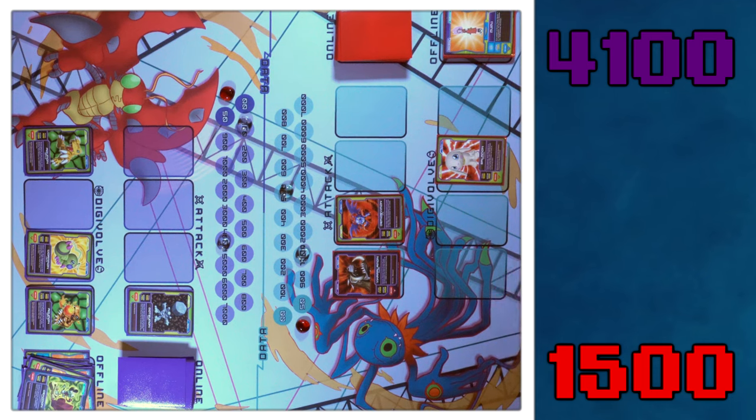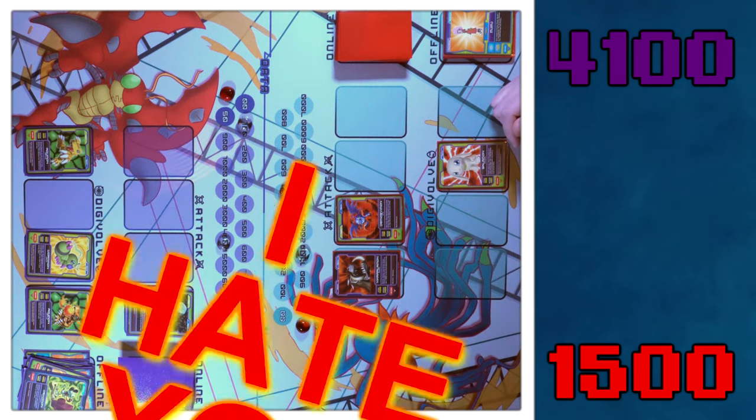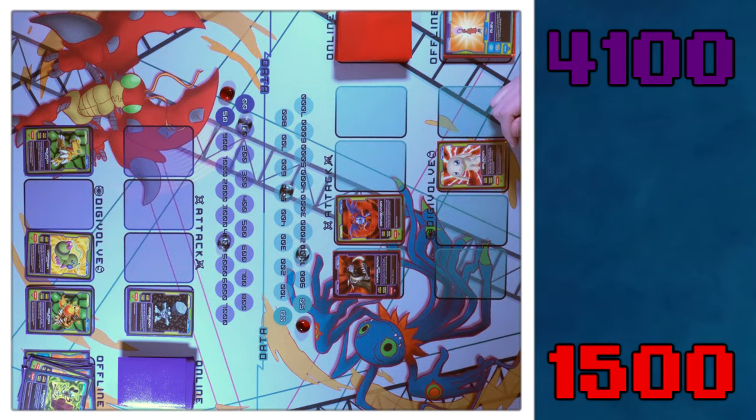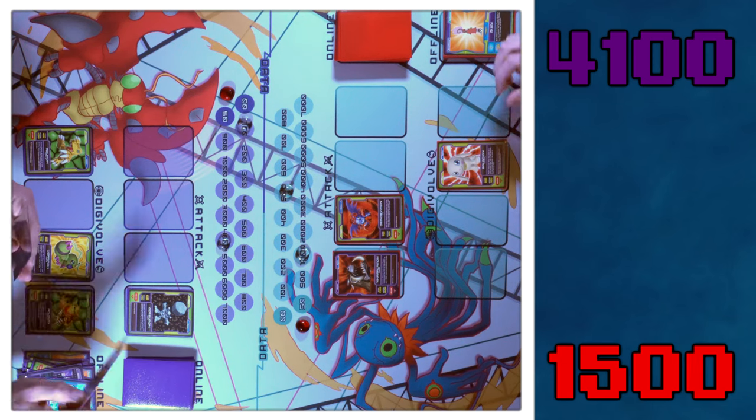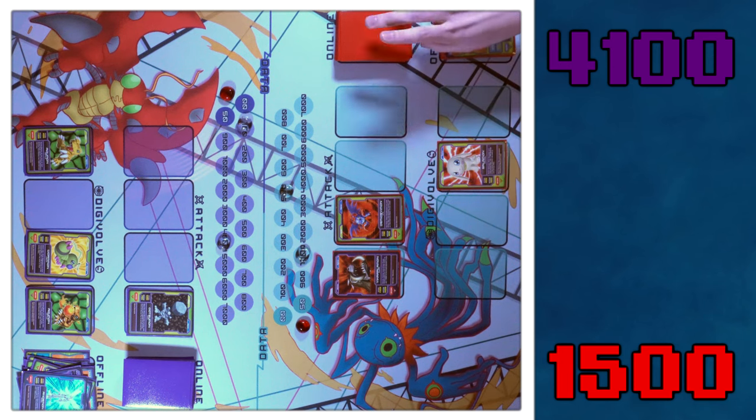I'm glad I discarded that Gargomon. You have foiled my plans — that's obnoxious and I hate you, but that's okay. I'm going to go to my discard phase — I kind of just want to get some gas in the tank. Discarding one of my ultimates — the bad one with 900 attack. Who wants that?